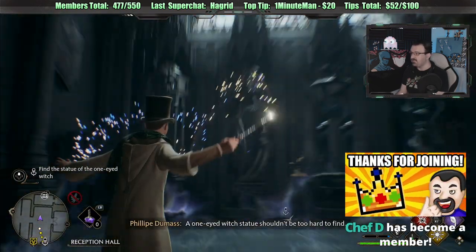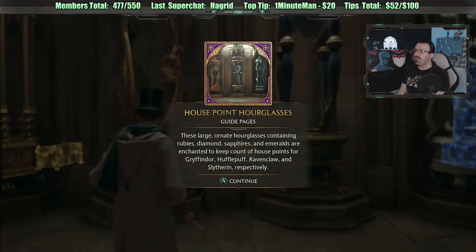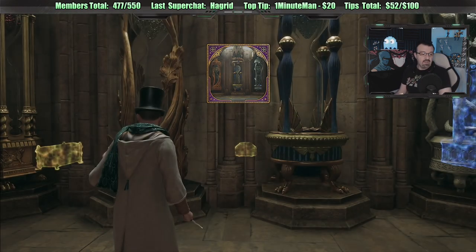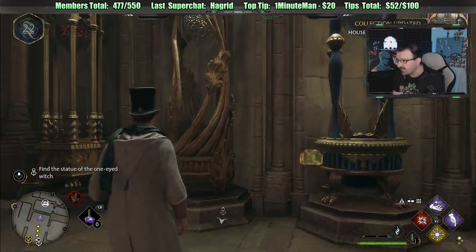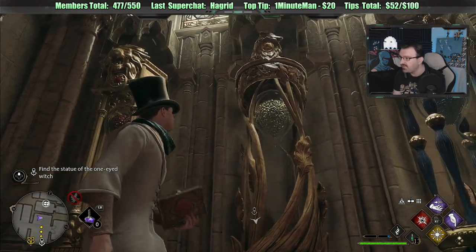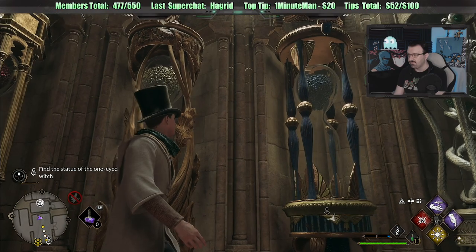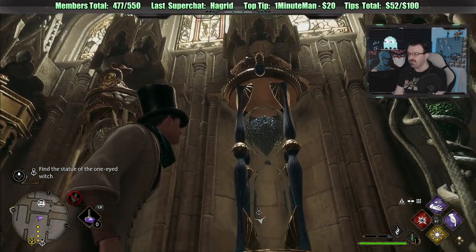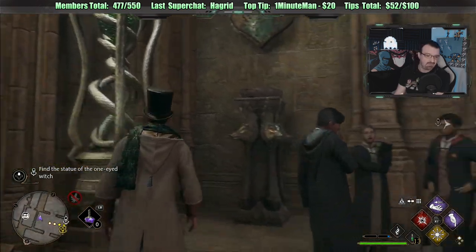We got a bunch of stuff going on. A one-eyed witch statue shouldn't be too hard to find. Housepoint hourglasses — the large ornate hourglasses containing rubies, diamonds, sapphire, and emerald. They're enchanted to keep count of the house points for Gryffindor, Hufflepuff, Ravenclaw, and Slytherin. This is where they actually track the points — that's interesting. There's Gryffindor all golden, Hufflepuff more nature-themed with wood, Ravenclaw almost ethereal like the stars, and of course Slytherin — just a bunch of snakes.